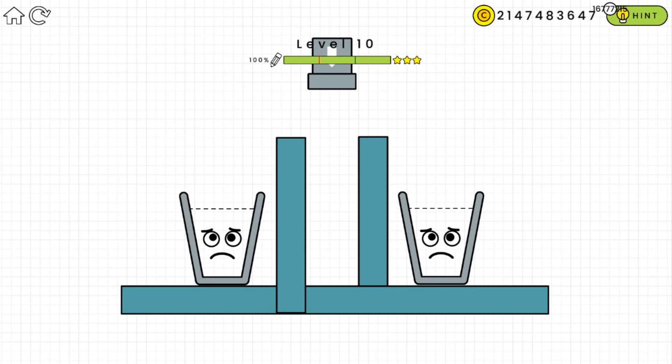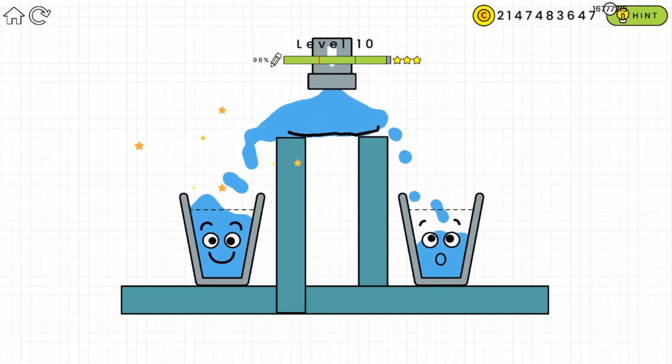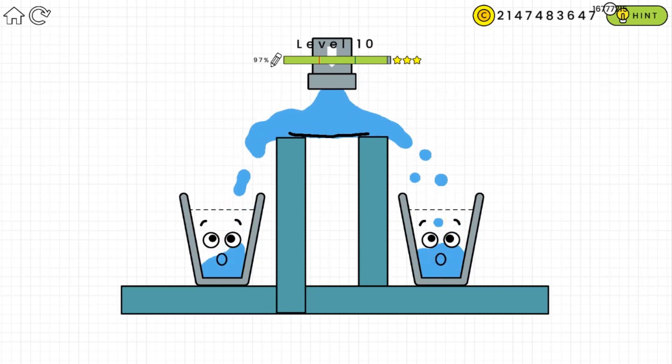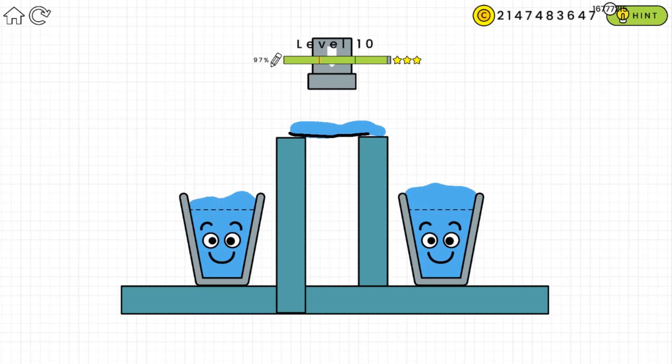We have to make sure the water goes into both glasses — the one on the right and the one on the left. I tried a line but I don't think there was enough water on the right side. Let me erase and try again — just draw a straight line so we split the water equally, one to the right and one to the left. Yes, that does it!